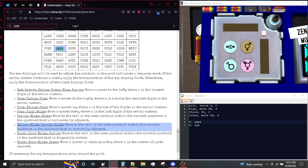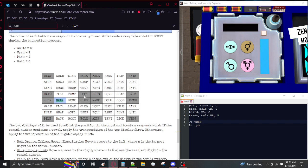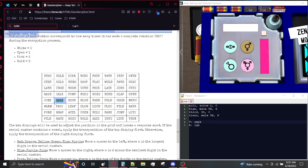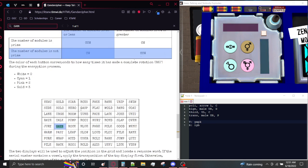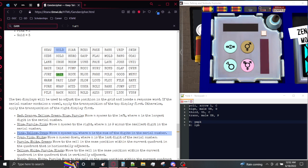Move to the cell in the same position within the current quadrant and the quadrant that is vertically adjacent. Because this is an 8x8 grid, we can split it into four quadrants of 4x4. Within the bottom-left quadrant we are in B1. We're going to move to B1 in the quadrant that is vertically adjacent — the top-left quadrant — which is B1 in the actual grid. Then we apply the transformation for the pink, yellow, blue flag, which is the pansexual flag. We move N spaces up, where N is the sum of the digits in the serial number: 0 plus 3 is 3, so we move up by 3. This means we will be submitting PAST.